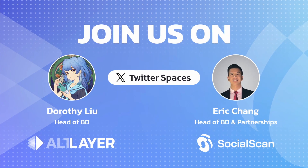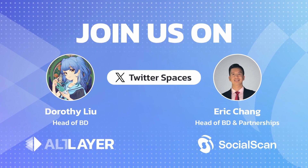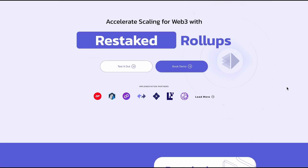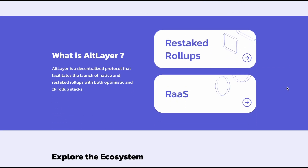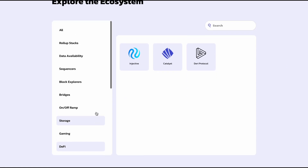Among other interesting podcasts, we had an AMA with the Social Scan Explorer team — check it out to find what features it offers for developers and users. By the way, if you still haven't noticed, we have a brand new and informative Altlair website. It looks absolutely great, and what I like the most is the ecosystem page.